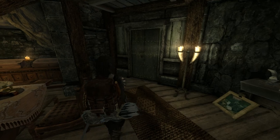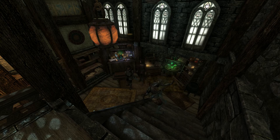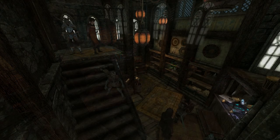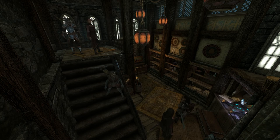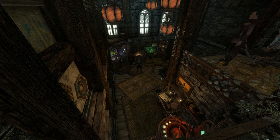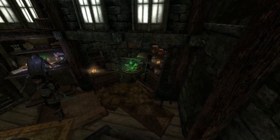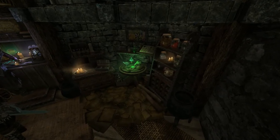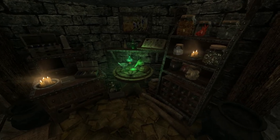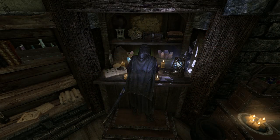Moving on, we'll go to the crafting room. This is really well done. This is a beautifully made room with absolutely everything you're going to need: an alchemy table, enchanting table, a staff enchanter, and usable bookshelves. The only small fault I would mention is there isn't quite enough storage space beside each table — well, not for me anyway — but they are perfectly usable.